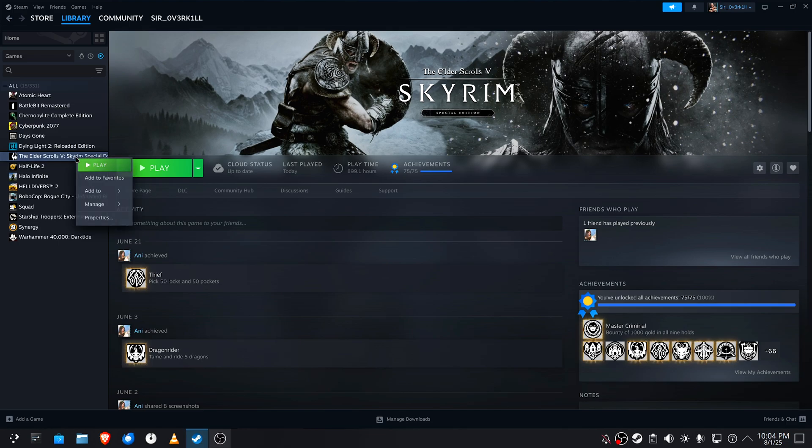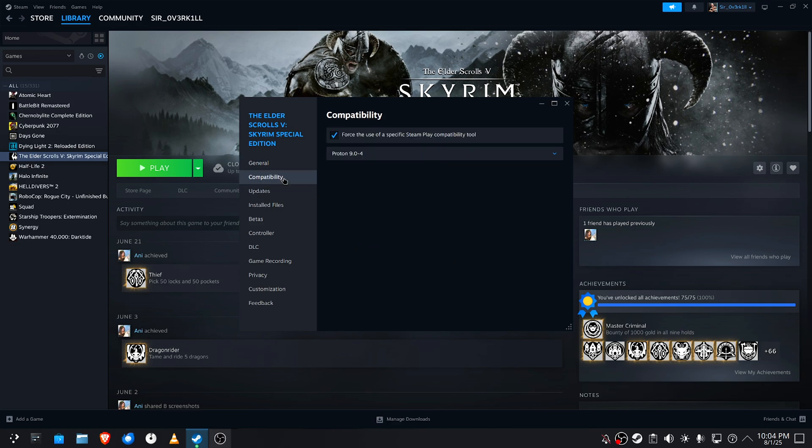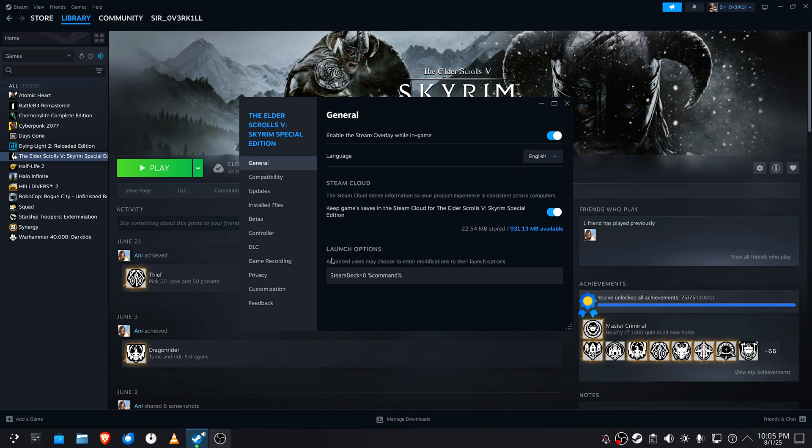Once Skyrim is done downloading, run it one time so ProtonTricks sees it. Go to compatibility and make sure that it's running Proton 9. Since you're on a PC and not on a Steam Deck, you also need to put a specific command in the launch options.